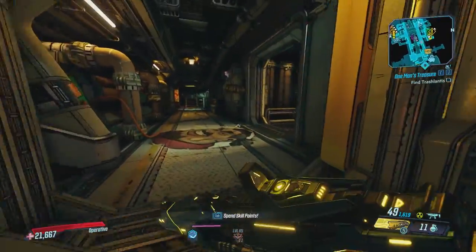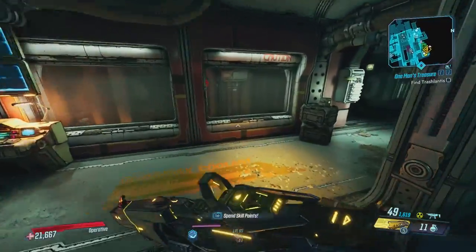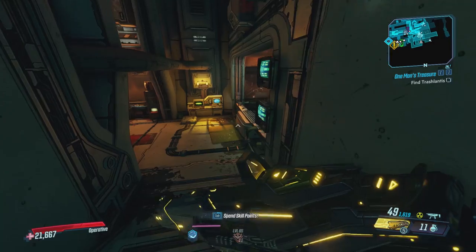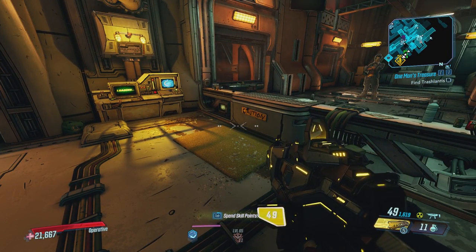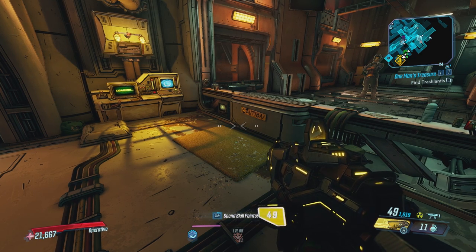Yo, what is up everyone, ZKarma here and welcome back to another boring math video here in Borderlands 3. Today, we will be taking a look at Zane's Mantis Cannon, which is his new action skill. In this video, we're going to go over everything you need to know about this action skill and also talk about the augment options that it has.